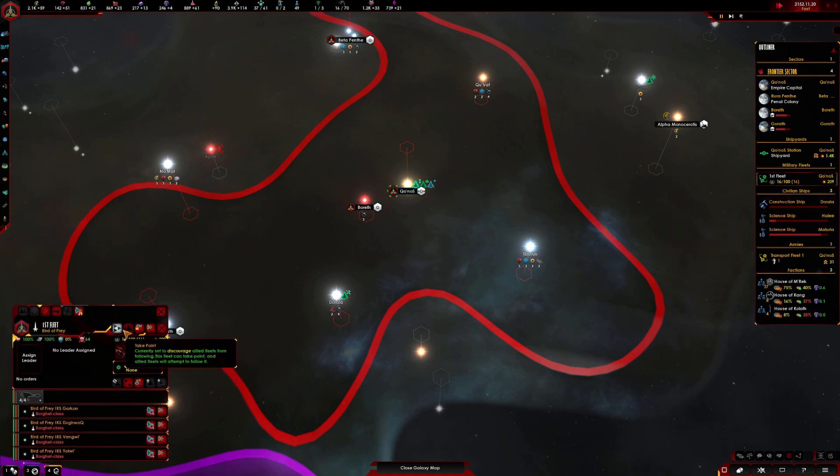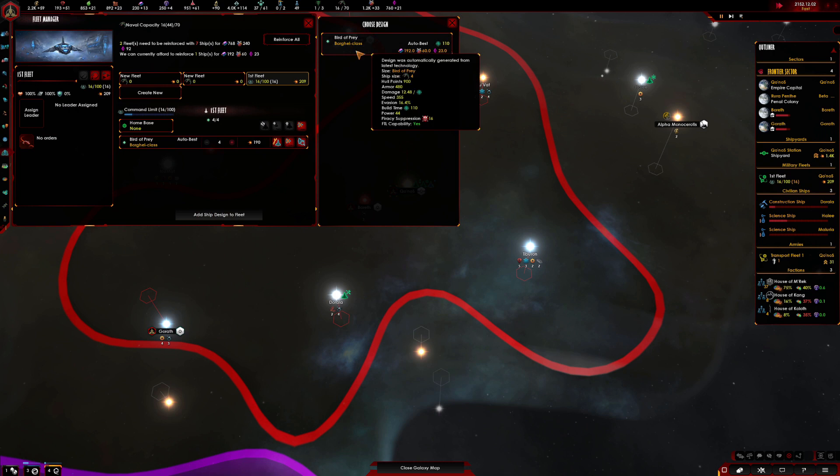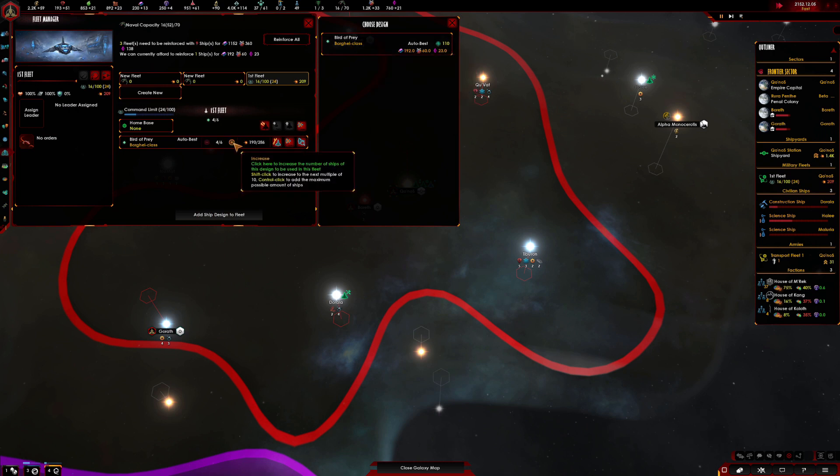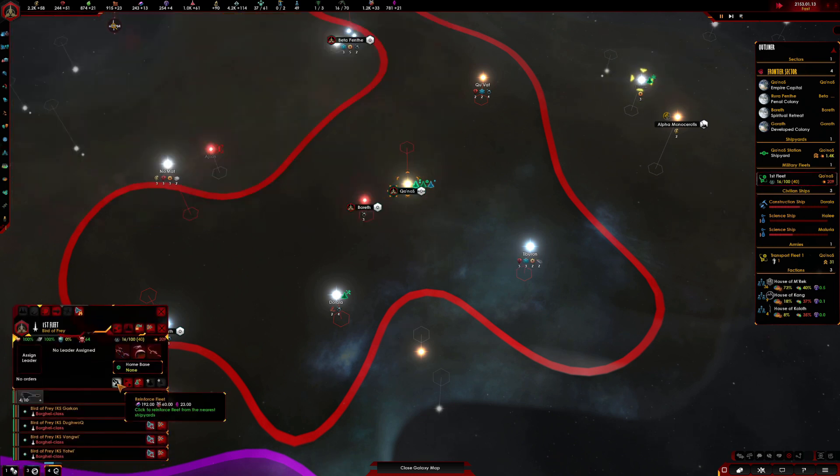Here's our first fleet — hasn't got a leader just yet. Fleet manager — that's the one I'm looking for. Add a ship — we can only have Bird of Prey. No problem, we will just have a couple more of those. Actually, we can have a lot more. We haven't got any other ships right now, so let's go with 10. It's going to take us well over our naval capacity — well, it might not. We'll see how we get on. Let's reinforce the fleet.